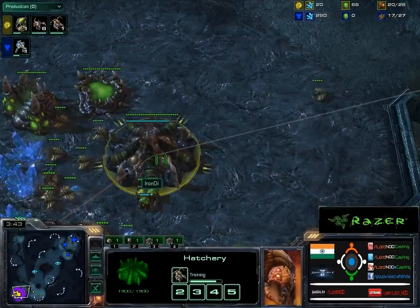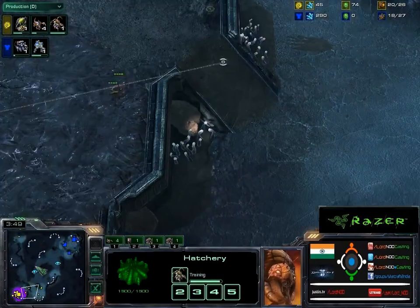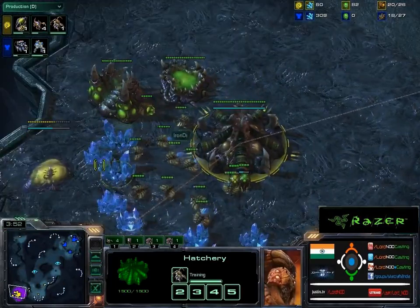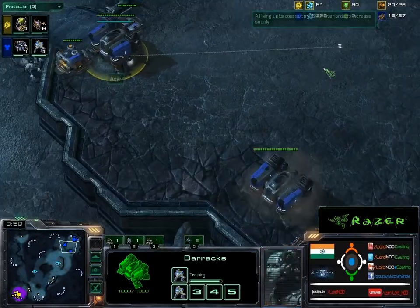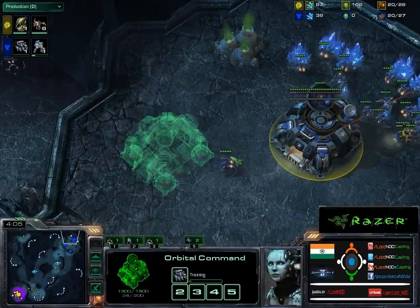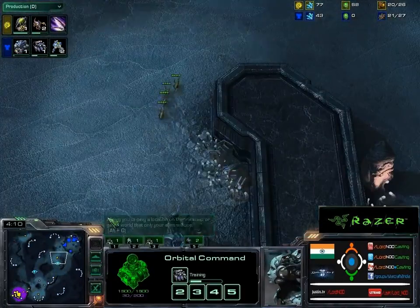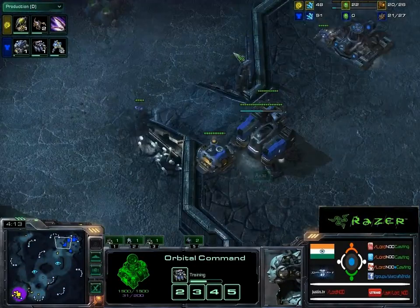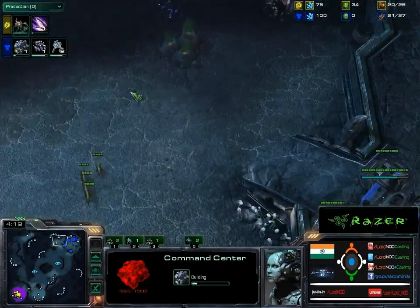The queen is just about to pop — slightly late timing on the queen. Getting six zerglings. Is he overbuilding zerglings? Smart move getting the baneling nest, knowing that marines are just going to come. Still no gas by the Terran, going for a command center right now. Axar has realized that the Zerg is probably prepared for his marine cheese. Good thinking by both players here.